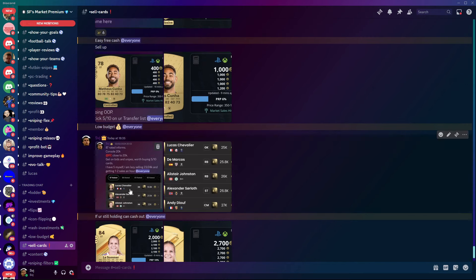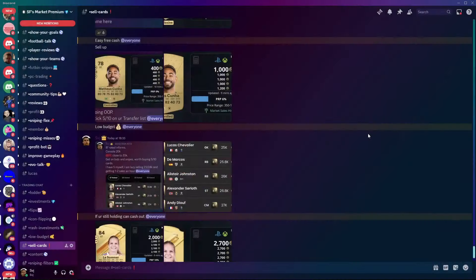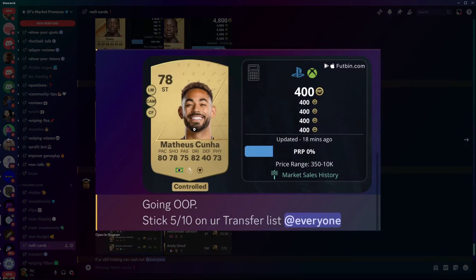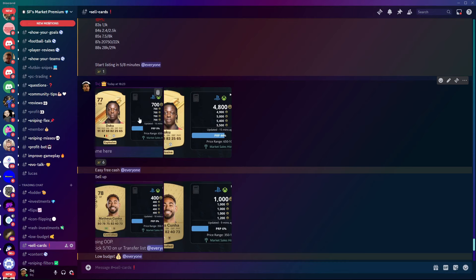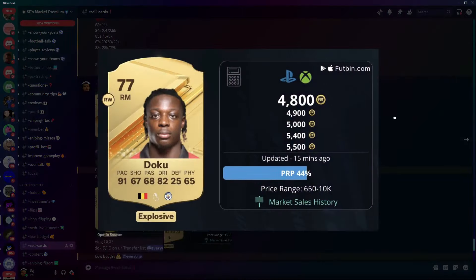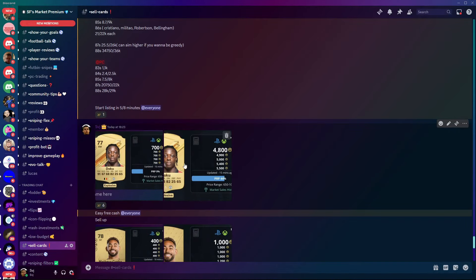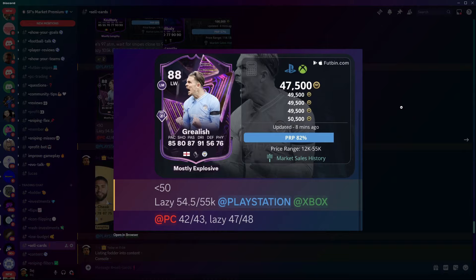We have Informs 87-rated: I suggested around 20,000 coins on PC and console — these cards are basically 26,000 coins now. Another card that is low budget: I said stick 5 to 10 on your transfer list at 400 coins — and this card is already 1,200 coins. We have Doku — I suggested this investment on YouTube yesterday at 700 coins, and this card is basically 5,000 coins now — around 4,000 coins profit per card. And another low budget flip: 400 coins to 800 coins. Grealish flips: 50,000 coins to around 55k.